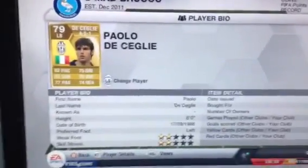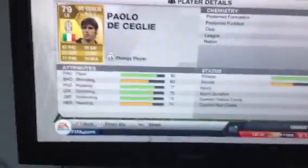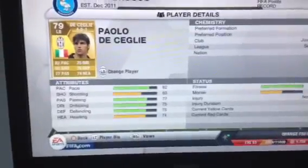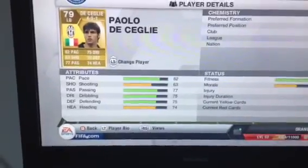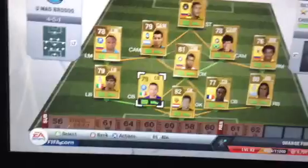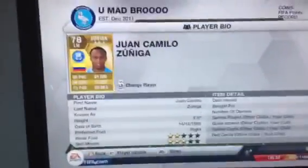Left back — this is a bit of a rush to get him, but I got him. He's good as a corner taker. His name's Paolo De Ziegli — I don't know if that's right, put it in the comments down below. I bought Dezele for 800 coins, cheapest on the market with contracts, otherwise it'd be 750. 82 pace, 63 shooting, 77 passing, 75 dribbling, 75 defending, 74 heading — that is quite decent stats. That is another place to improve on.